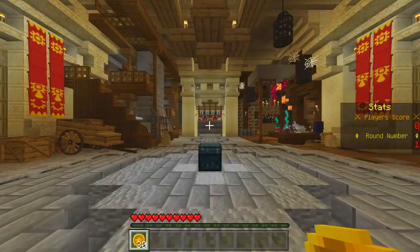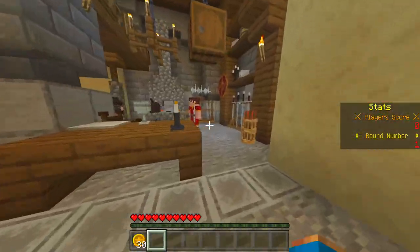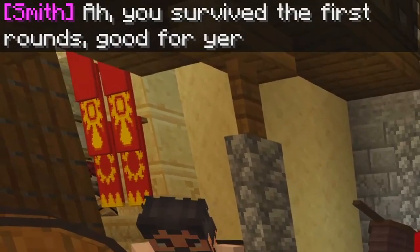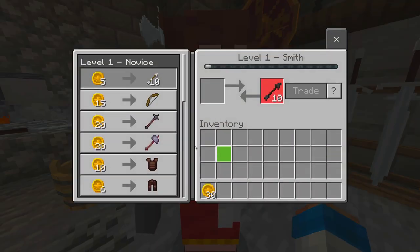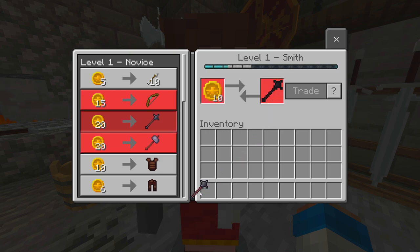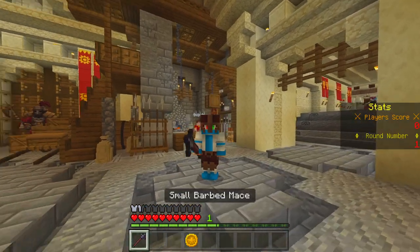I have 30 coins here, which you can use to buy certain weapons and potions. Let's see what you can get. They're pretty expensive, but let's go for this weapon here. I still have enough to get some armor — now I totally look like a gladiator.